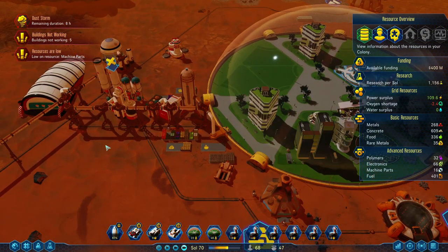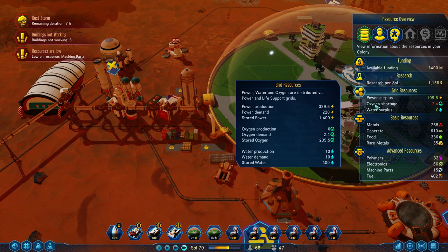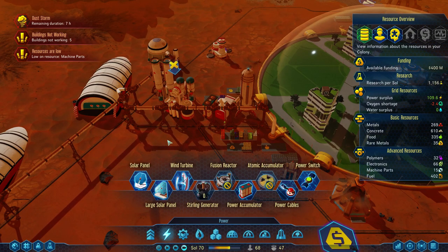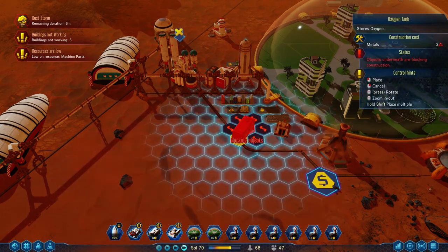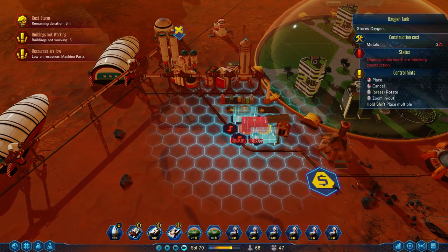We do have an oxygen shortage. Of course the MOXIE doesn't work during a dust storm, so that makes sense. But we don't have that much stored up, and we have so many dust storms. We're starting to get a lot more people, so we are going to want to make sure we build a bit more oxygen storage. At some point we'll get the tech to increase the amount of oxygen, water, and power that gets stored in these.